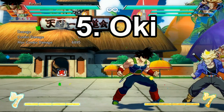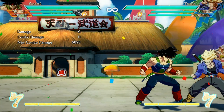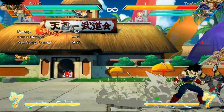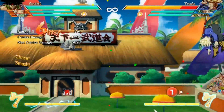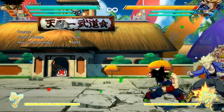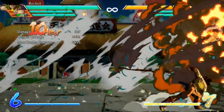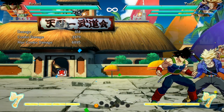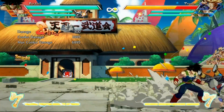Next up at number 5 we're talking about Oki. Oki is short for the Japanese word Okizeme, which basically means applying mix-ups to your opponent while they're waking up. Oki is really, really powerful if you land a knockdown and then go into a mix-up. An important concept to think about is not ending your combo with a super, because supers tend to not give you good Oki — at least level 1 supers in Dragon Ball FighterZ. If you end your combo with a super, the opponent gets to recover and it's a lot harder to pressure them. So people tend to end their combos early with a sliding knockdown and then go for Oki.